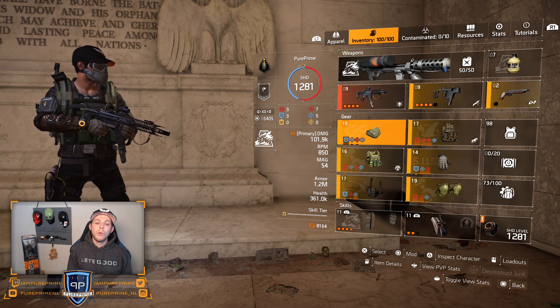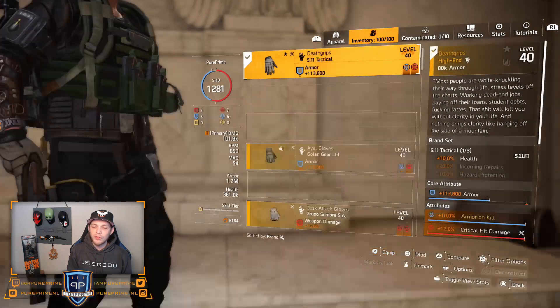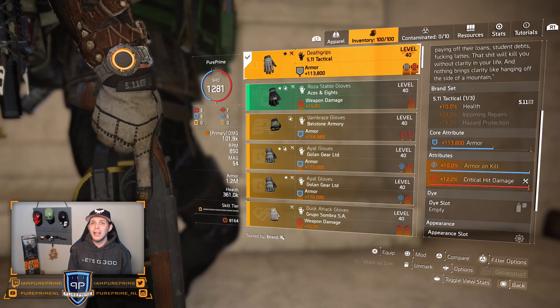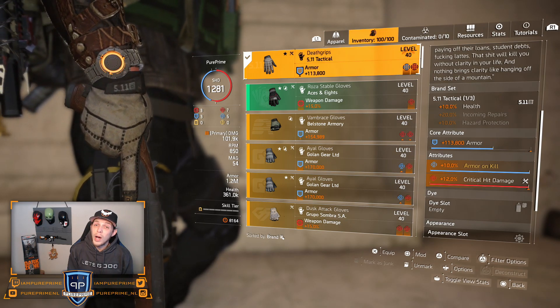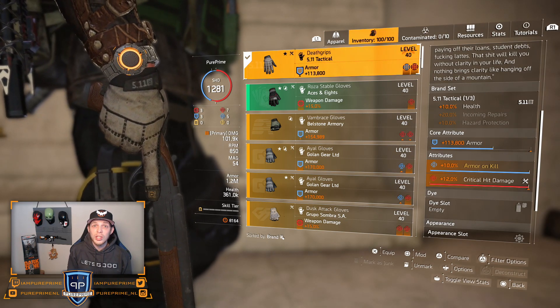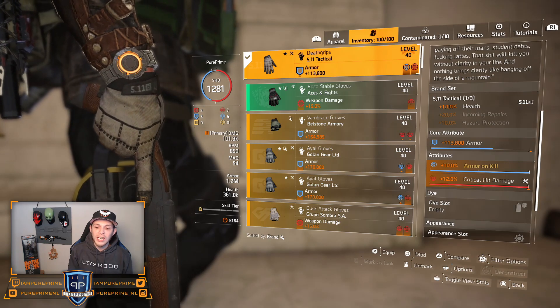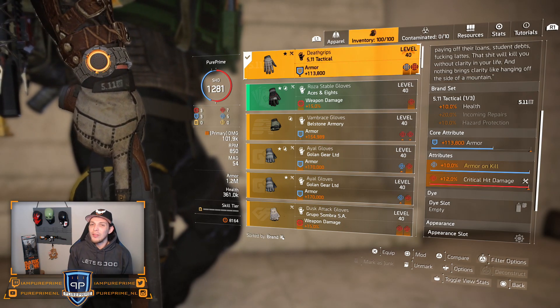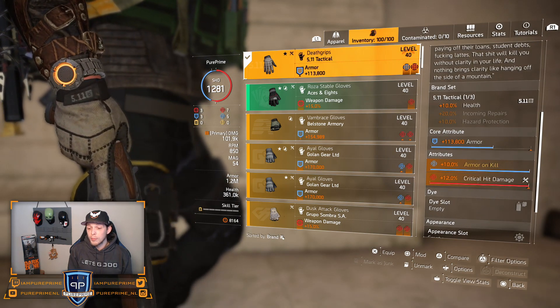Two pieces of Sheska, one piece of Sokolov, one piece of Grupo, one piece of Hjal for the hazard protection, and the 5-11 named. Let's start with the 5-11 named - this will give me that 10% armor on kill. I think this will help your survivability a lot. With the three blues, your shield will hold on quite a while. But still, on the higher difficulties - heroic or even legendary - it gets shredded quite fast. You need that armor on kill to keep yourself alive. That health isn't doing nothing for me, but I'm doing it for that armor on kill, and of course that 12% critical hit damage.